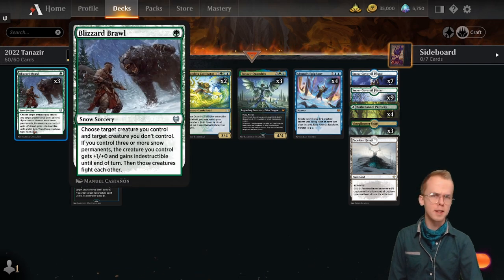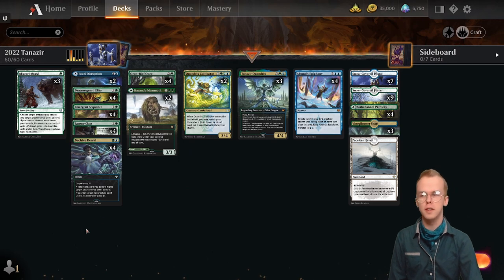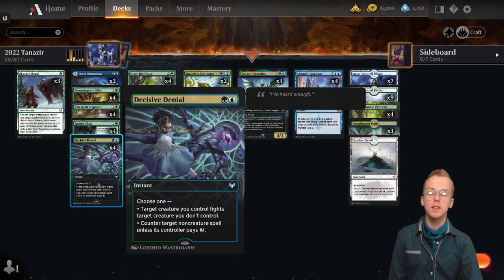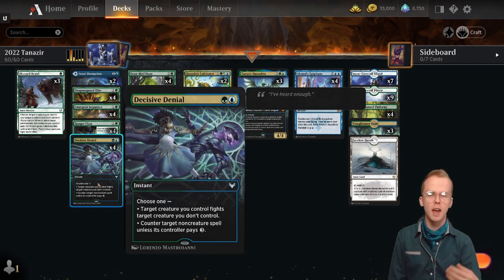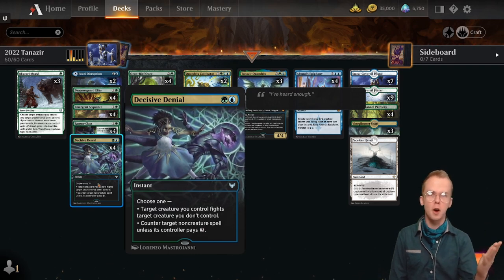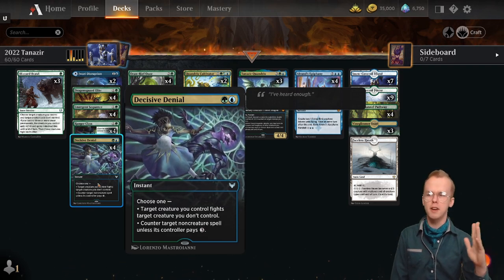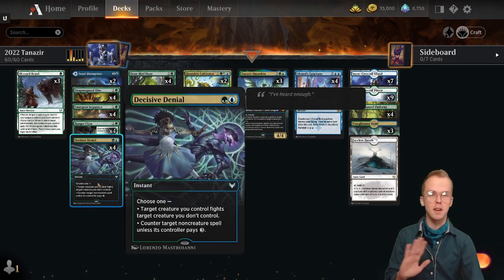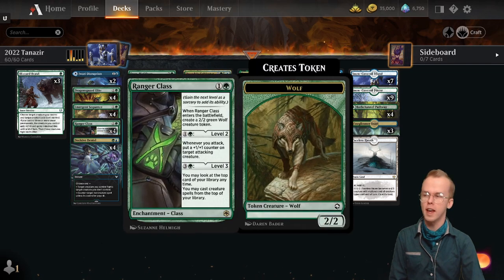In the one-drop slot we have Blizzard Brawl — just really good interaction in general. The Indestructible is always good. We also run Decisive Denial as actually our primary four-of fight spell. This is because the secondary counter magic mode has just been incredibly important for denying Blood on the Snow, Lolphs, big splashy effects that normally knock creature decks out of the game. Decisive Denial is the deck's primary way of dealing with that.